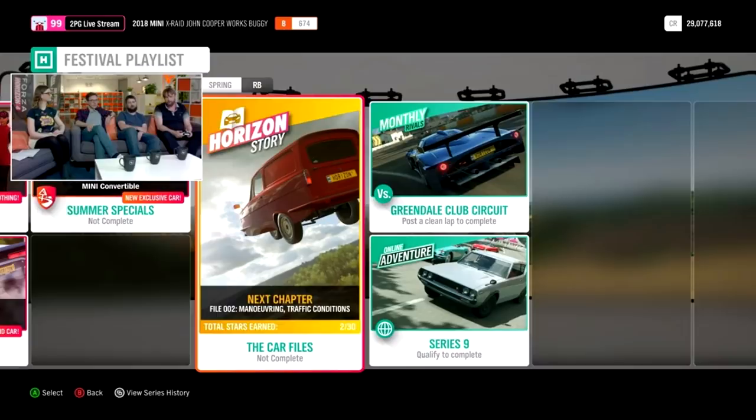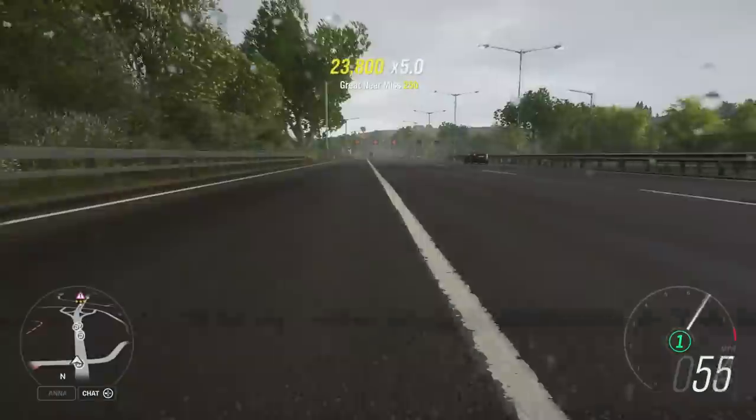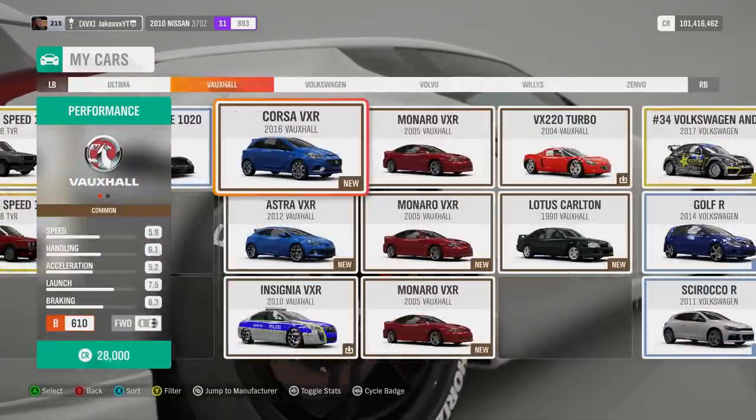There's also a new Horizon Story, which is actually a new business as well, all about car insurance. It's called The Car Files — a Horizon story based on super hard tasks related to car insurance claims. There's also a reward for completing this story: a crash test dummy morph suit, which is actually pretty cool.